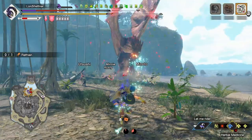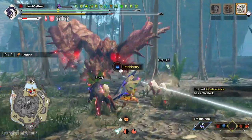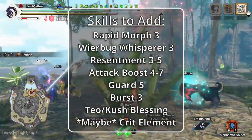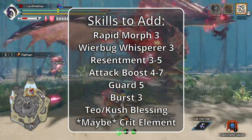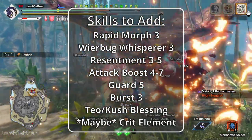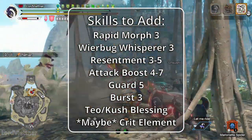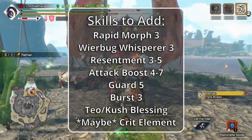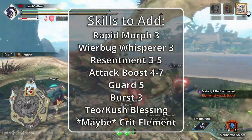Since this is a no-augment set, here are my recommendations for skills you can add to improve the set further — whether through augments, better slots, or a weapon with good slots. First and foremost I would prioritize either Rapid Morph 3 or Wirebug Whisperer 3. Rapid Morph 3 is a good damage boost and really speeds up your combos. Wirebug Whisperer 3 will increase the speed of your wirebug recovery so you can keep spamming Counter Peak Performance. You could also look to increase Resentment to levels 3–5, get Attack Boost levels 4–7, get Guard up to level 5, or Burst up to level 3. If you're running ice or fire you could try to slot in Kushala or Teostra Blessing. Finally, Crit Element is an option, but that only applies to melee hits since phials cannot crit, so I wouldn't prioritize it over the other skills on this list.